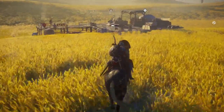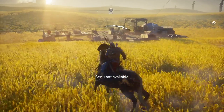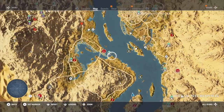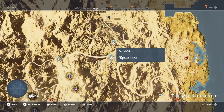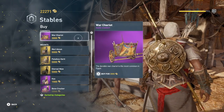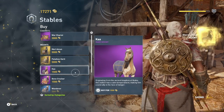You might expect there to be some sort of mission or task to get the Eternal Maw, but no — you can get this mount whenever you want. It just costs 5000 gold and it's only at one stable in the main world, in the northwest shown on screen right now. You go to this location, talk to the guy at the stable, and buy him. Once you've bought him, you don't even need to ride him — as soon as you own this mount the achievement will pop.